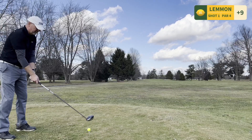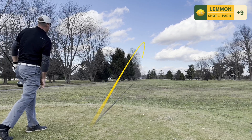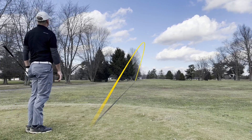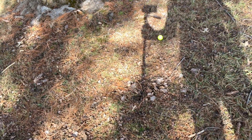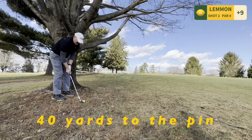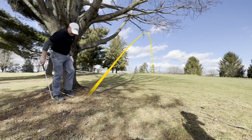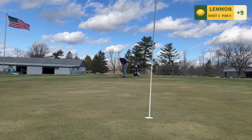All right, last hole — short par four. Let's do it. Got a little tricky one under the tree, I'm only about four yards away though, so it shouldn't be too bad. Just knock it up there on the green — I'm going to keep it low, hit a little pitching wedge. Ended up hitting the green and skipping back to the back section of the green with the pin on the front. So I do have a putt for birdie — it's probably like 30 to 35 feet. I'd love to knock this in.